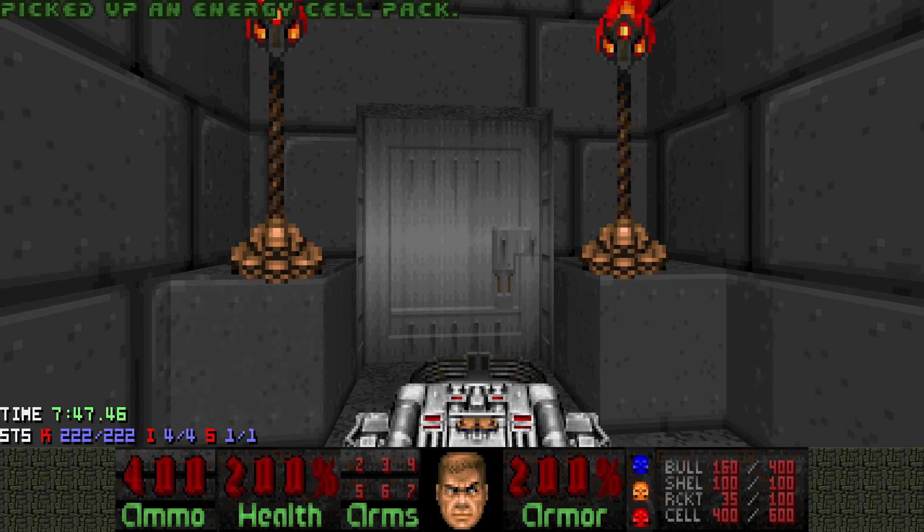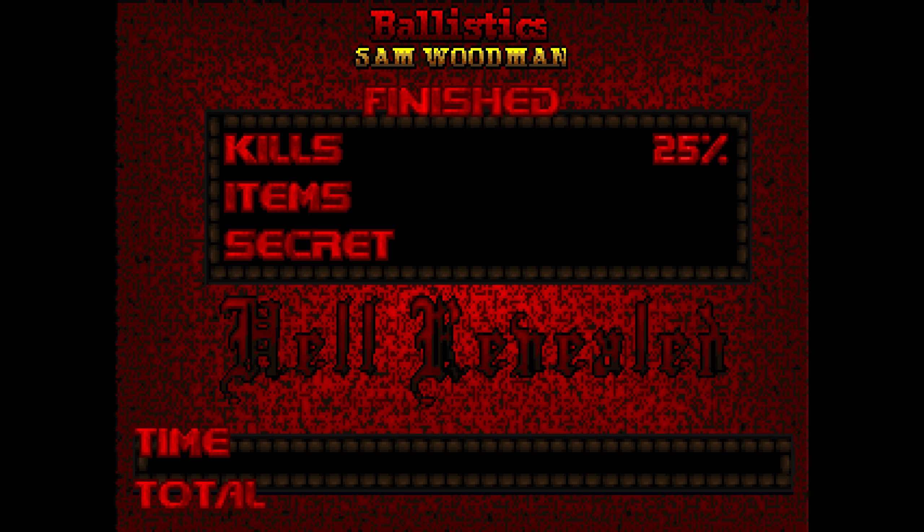And now we can exit. Even more cells here. That's Ballistics by Sam Woodman. It's very obviously a slaughter map — just the amount of cells you get at the end with the BFG is pretty crazy.